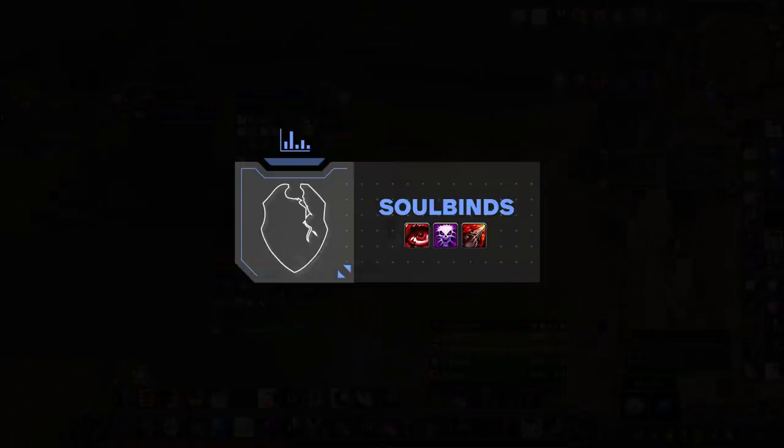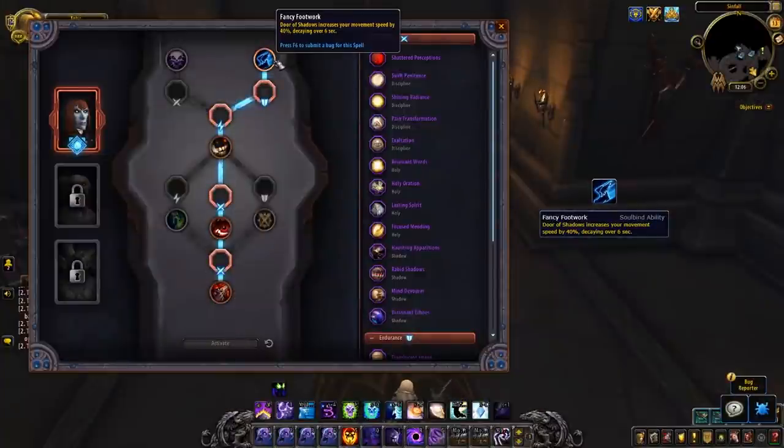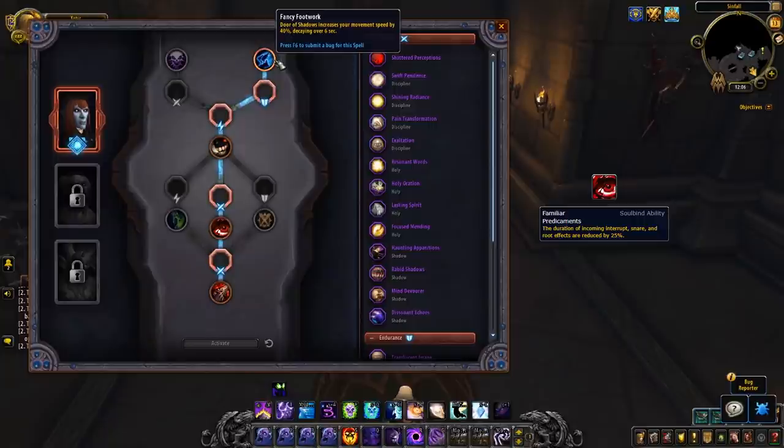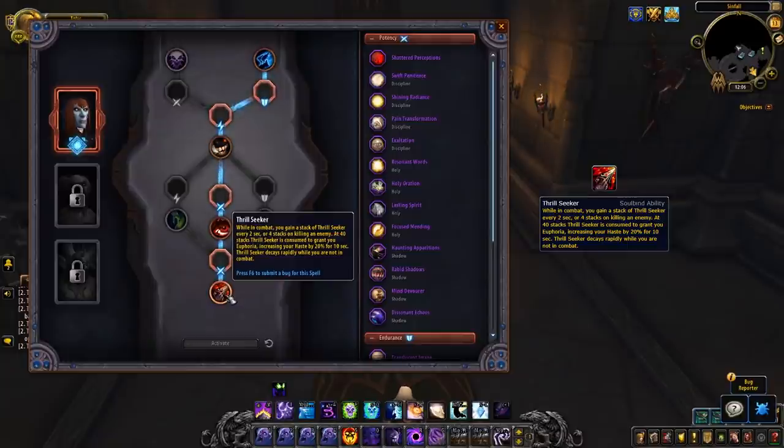Once you pick your covenant, you choose between three soulbinds. For Shadow, the best pick is Nagia the Mistblade. You'll pick up three strong passives: Fancy Footwork gives a burst of movement speed after using Door of Shadows, great for kiting or securing Psychic Screams. Agent of Chaos has been nerfed in PvP and shares a DR with Fear, so it's not ideal. The most impactful node is Familiar Predicaments — granting 25% immunity to lockouts, snares, and roots, which is enormous value given Shadow's single school of magic. Thrill Seeker adds a nice Haste boost after staying in combat.